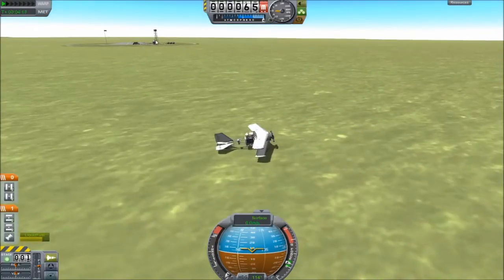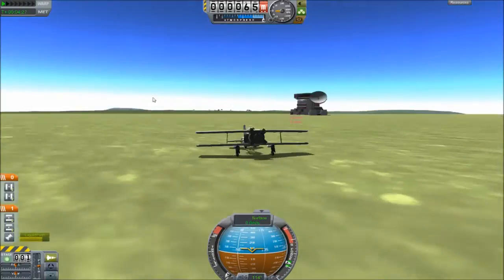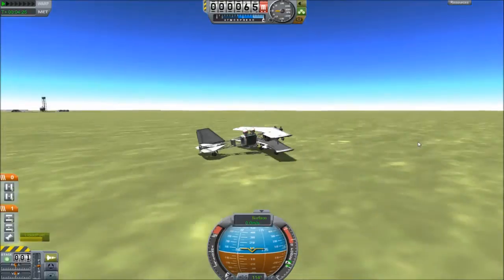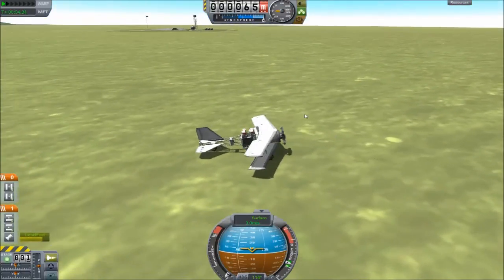Honestly, if you don't believe me check online and you'll see that's how most biplanes do land. I think they're called tail draggers rather than biplanes — these ones with the wheel at the back that tip up. Likes and subscribes would be much appreciated, and thank you.